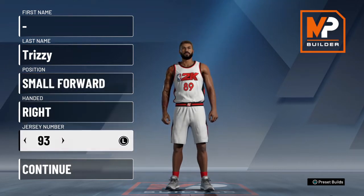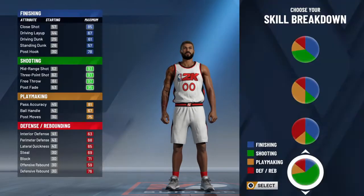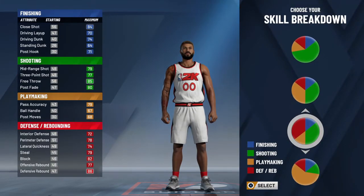We're going to open up our MyPlayer Builder, we're going to pick the position of small forward, and you can pick whatever hand you want to shoot with, and of course the number is also your choice. When it comes to skill breakdown, we're going to pick the pie chart that has majority defense and majority shooting.